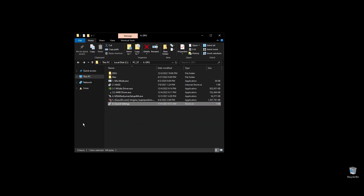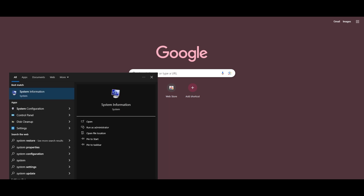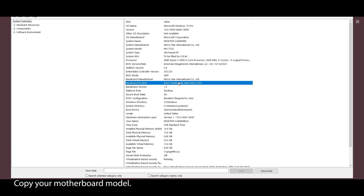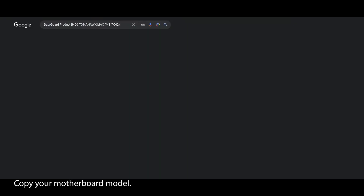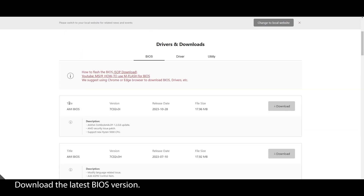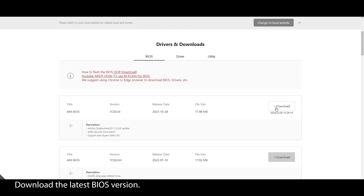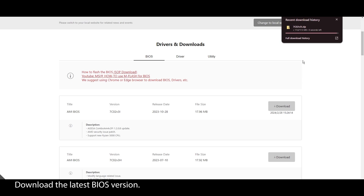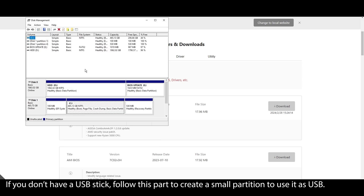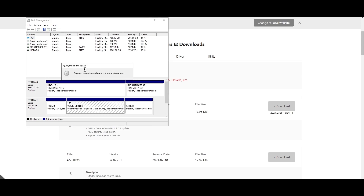Now we are heading to the final part of this quest to boost your FPS in Neopets. Last but not least is the BIOS settings. Getting them right is essential — a few will dramatically increase your FPS in Neopets. Before we get into the best BIOS settings, let's ensure your BIOS is updated and running on the latest version. On your Windows search bar, type 'system information,' click on it, and locate your motherboard model. Click on it and press CTRL+C to copy it.